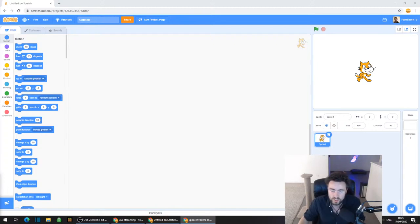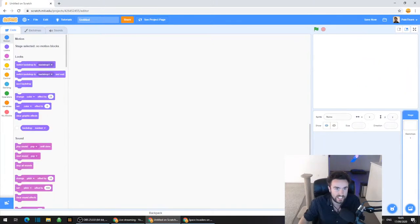We need to get rid of this cat because we don't want this cat. So everyone, move your mouse over to where you've got this cat saying Sprite 1 in the bottom right corner of your screen. Just click, and then once you select it in blue, you should have this little X button over a trash can in the top right corner - click that to delete the cat.